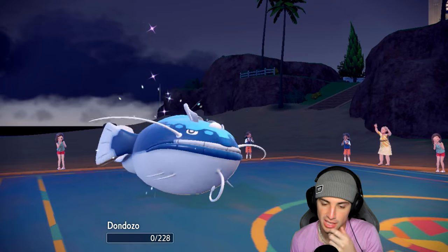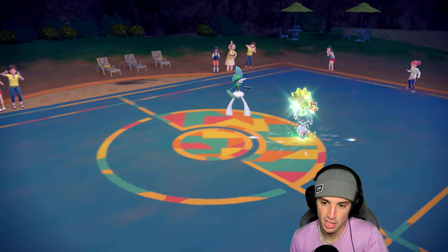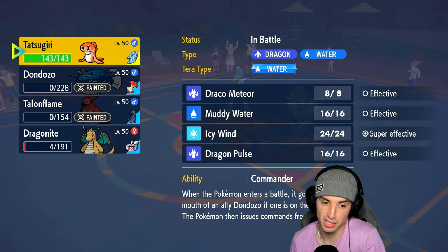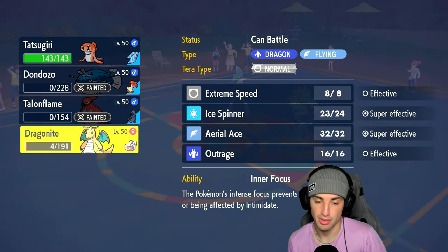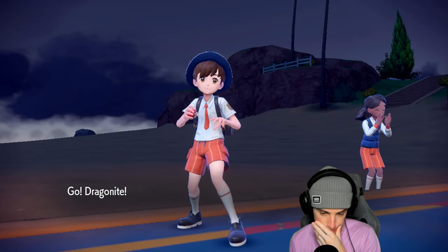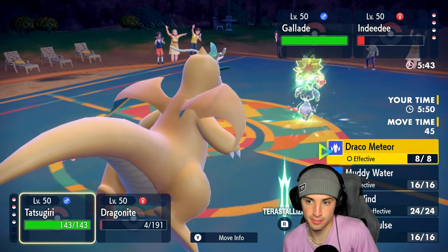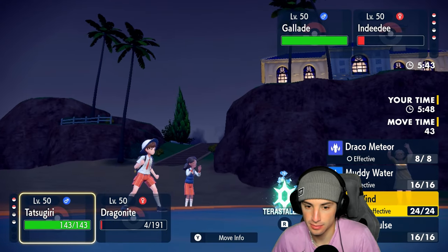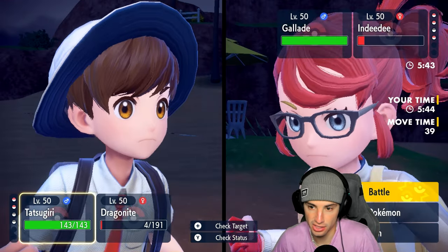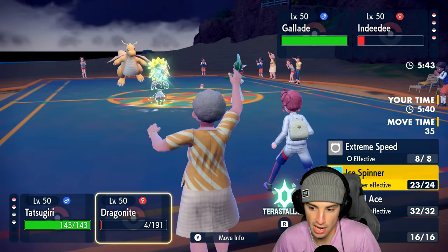That was the whole thought process in going for double protect — just waste out the Trick Room. Maybe I should have gone for triple protect. But now Trick Room is gone and I think our whole play is just go — I want Icy Wind for Lilligant and Outrage away from Dragonite.